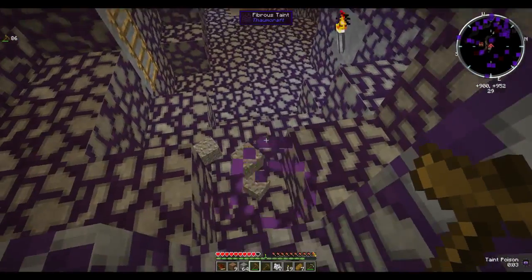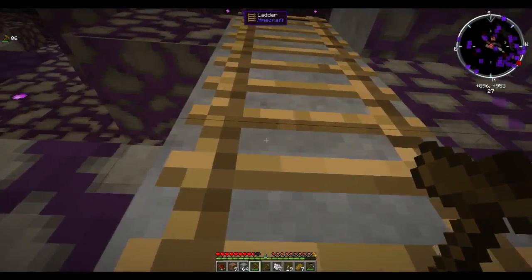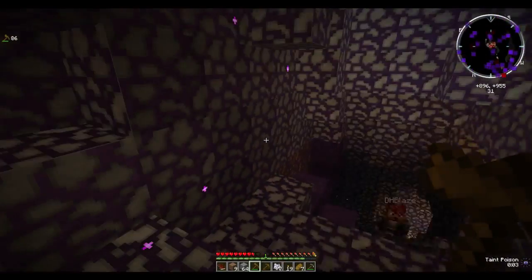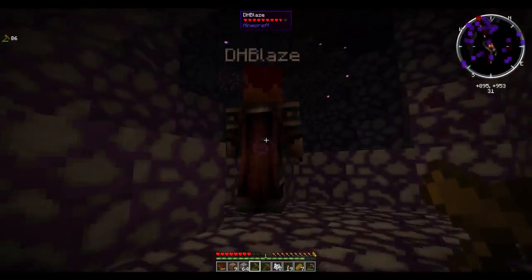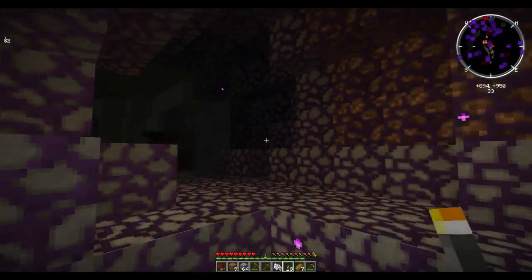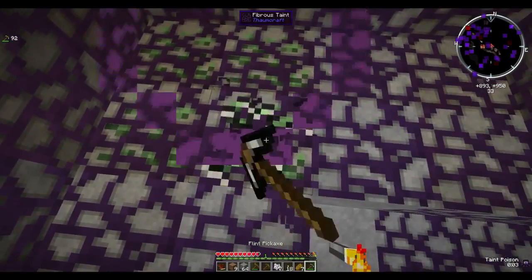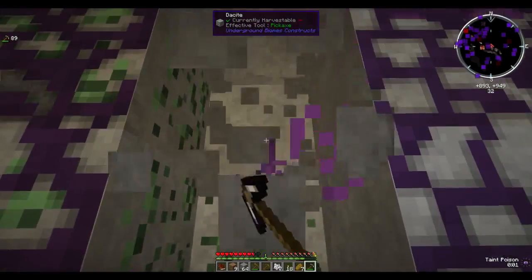Got some taint crap — didn't even get a chance to turn it in and it just dissolved in my inventory and tainted me. Getting hit with taint, that damn poison. Wait — prometheum! Go ahead and snag that up. We need more flint. I'm digging up a bunch of gravel right now.